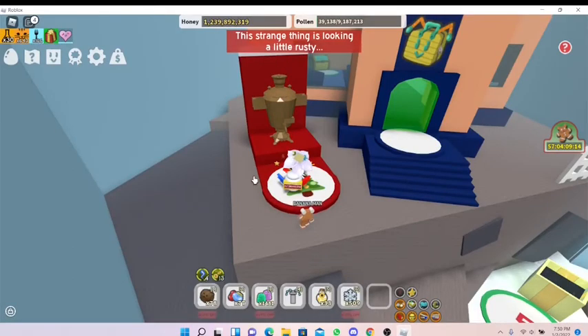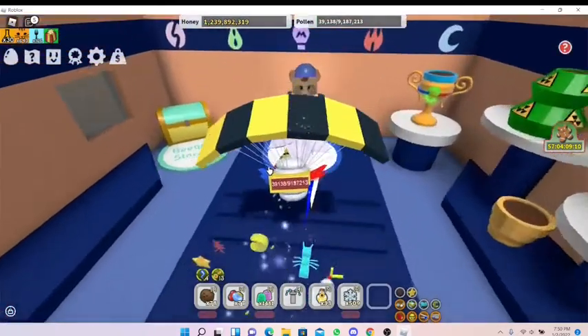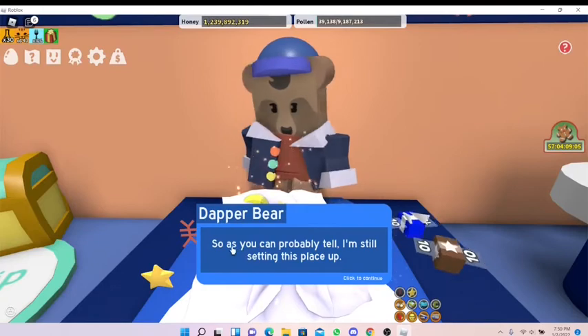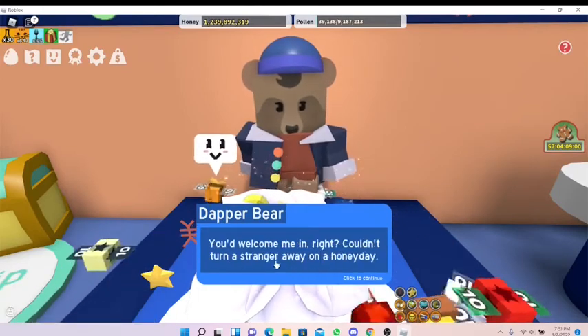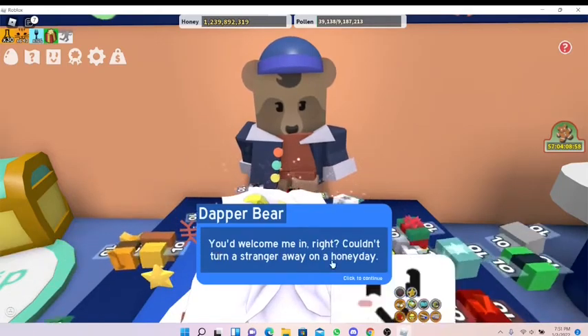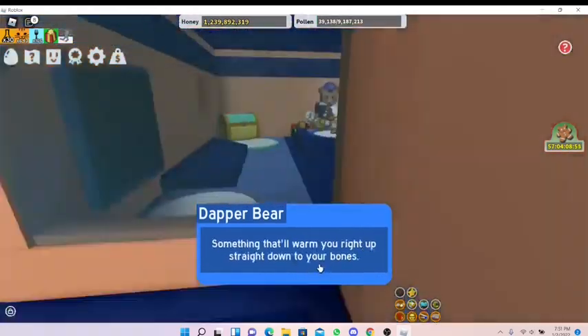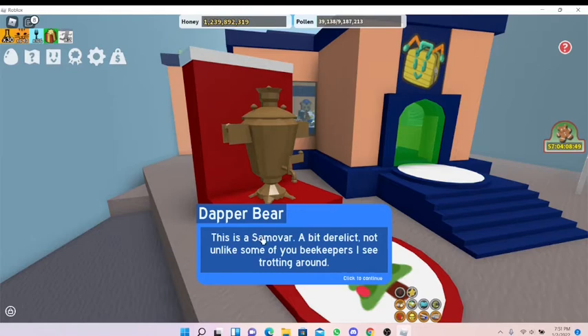His machine looks a little rusty. Let's talk to him. He says: 'As you can probably tell, I'm still setting this place up. You'd welcome me in, right? Couldn't turn a stranger away on a honey day. Well, that is if I had something to share - something that'll warm you right up, straight down to your bones.'